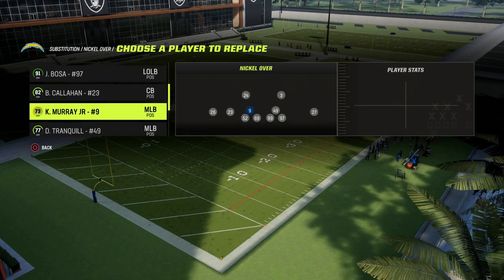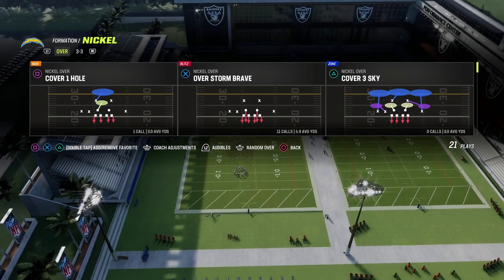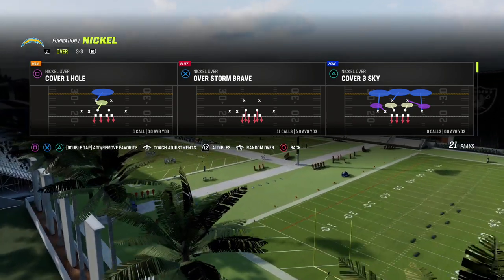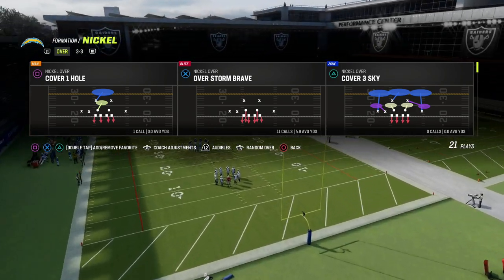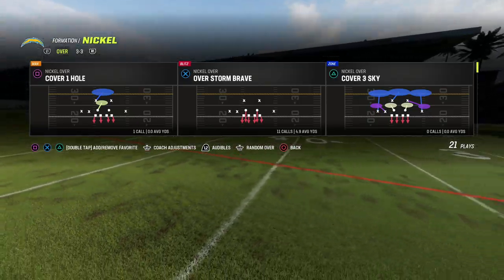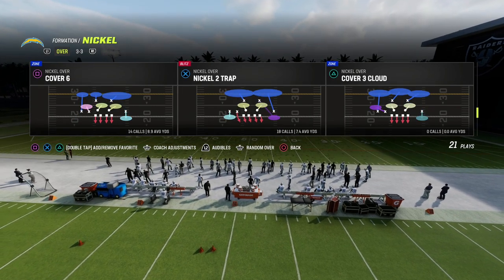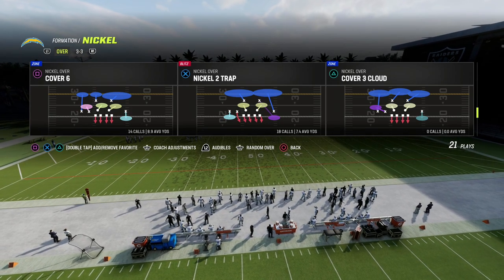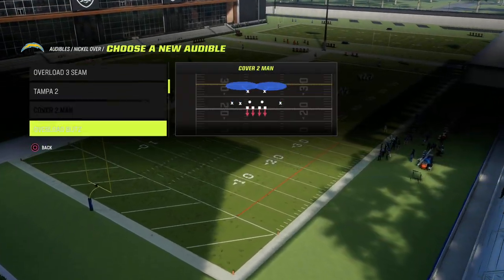In almost every nickel formation in this game — with the exception of big nickel over G — the match defensive ebook is based out of big nickel over G, and I think it's the best defense in Madden 23. Big nickel over G is the only nickel set that has all of the match coverages. Every other formation basically has two or three — they typically have cover four quarters and also cover six. Some formations like nickel triple, nickel 245 odd, or nickel 335 odd only have cover six.